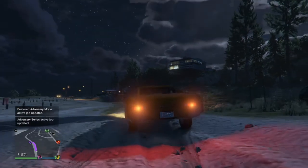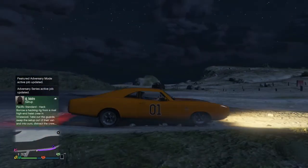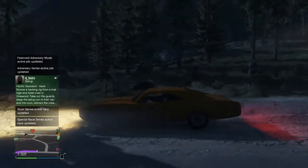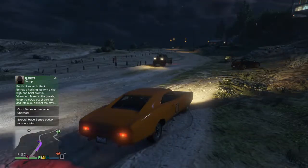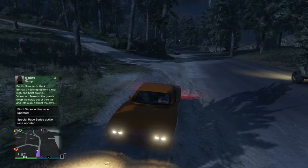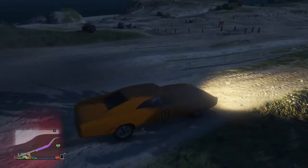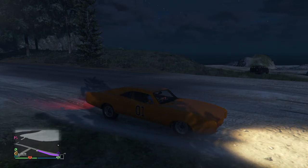Welcome everybody. This is my General E — as you can see the zero-one there, and the zero-one on that door there. You can barely make it out because of the shadow. I don't have a flag on top of the car because I want my General E to be authentic to the original, so no Confederate flag on my General E. That's just the way I'm doing it.